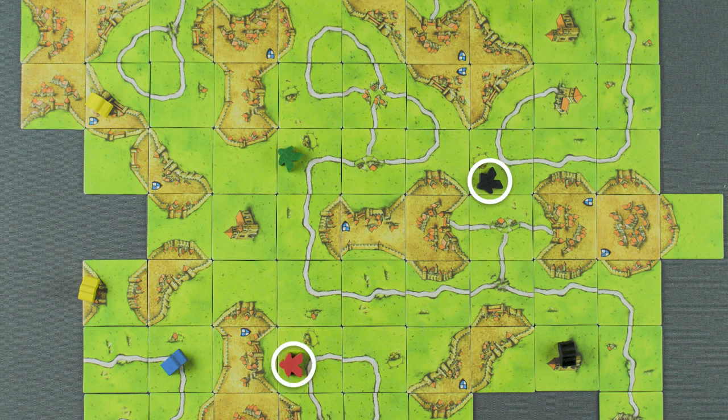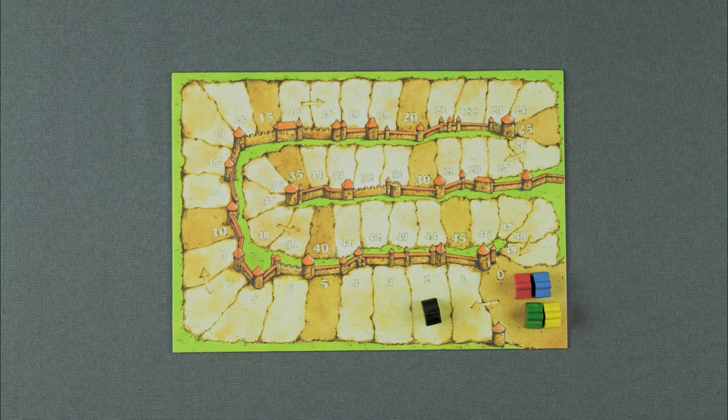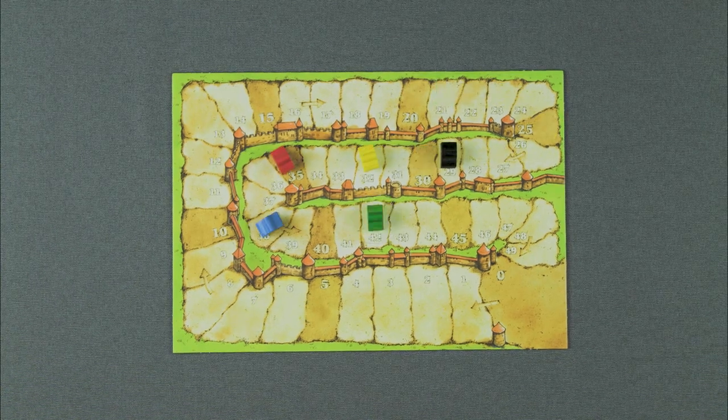And finally, fields — here's your chance to shine. For each field you control, score 3 points per completed city that it touches. It is important to pay attention to who controls the fields, because they could sneak up and defeat you in the end. After scoring everything and moving your followers up the scoreboard track, whoever has the most points wins.